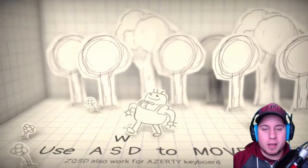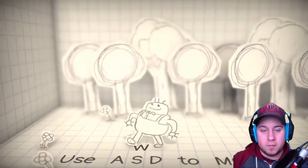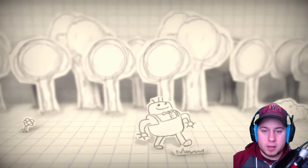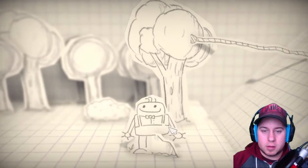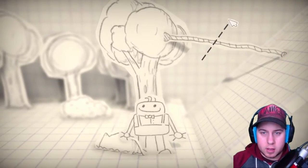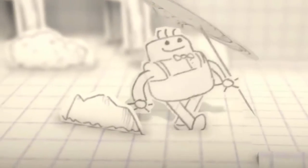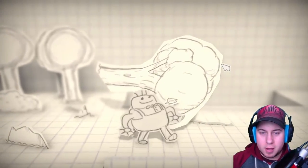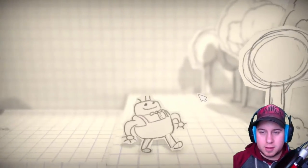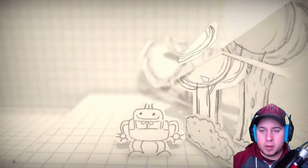So basically I'm playing this little paper guy. We're gonna see what it is — just a small prototype. He jumps, he moves, and let's go — let's waddle our way down over here. Okay, so I'm assuming we have to cut things with the left click. I can actually move like this. I'm assuming we gotta cut down these trees. This is interesting art — I'm really enjoying it actually.